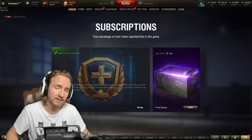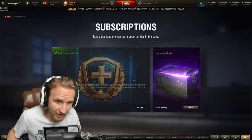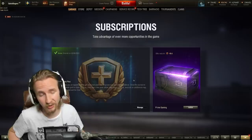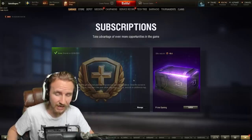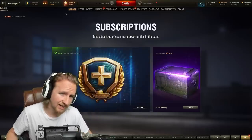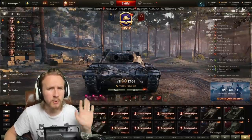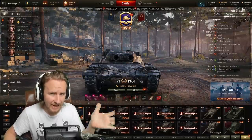The downside, however, is that the only way to get this vehicle is to subscribe to WoT Plus, which costs nine dollars a month, and as soon as you cancel your subscription you will lose access to the TS-54 inside your garage. But let's talk more about the economy at the end of the video and see if this vehicle is actually any good by looking at its stats.